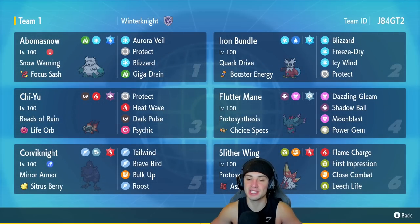The final Pokemon is Slither Wing, and I absolutely love its design. I haven't used it too much on the ranked ladder but its design is amazing. It's got the Assault Vest as its item, and its four moves are Flame Charge, First Impression, Close Combat, and Leech Life for STAB and HP recovery in one. If you want to run this team, the rental code is in the top right corner — let's hop on the ranked doubles ladder.